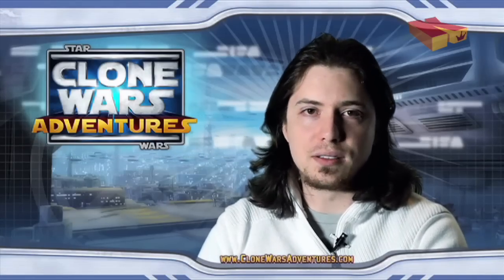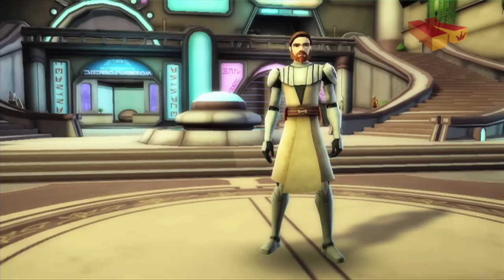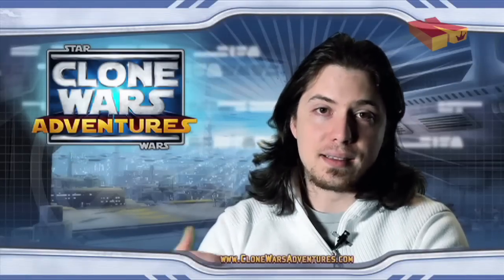Currently for launch, we're planning on having hundreds of different types of costumes and wearables and items that you'll be able to customize your character with. You're going to be able to wear Anakin's outfit, Mace Windu's lightsabers, Obi-Wan's outfit, clone troopers, jet packs, and all kinds of different ways to customize your characters. As the seasons progress in season three and season four, every time an episode airs we'll have new types of costumes that you can wear based off of characters that you see on the show.